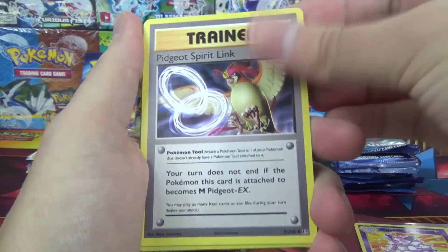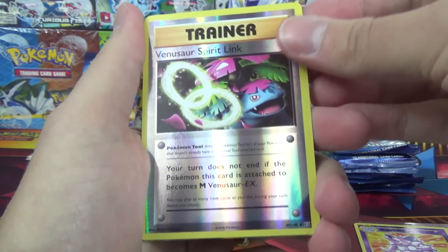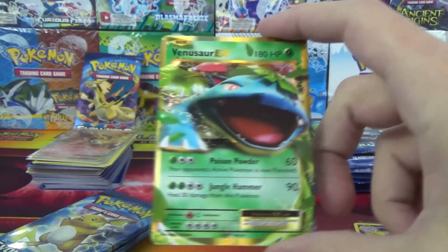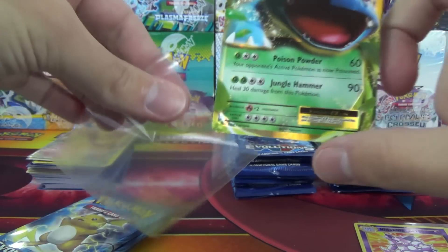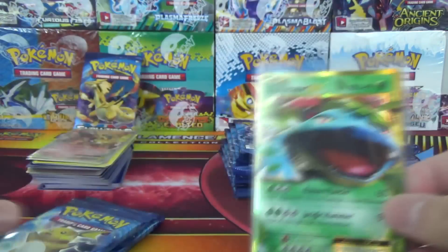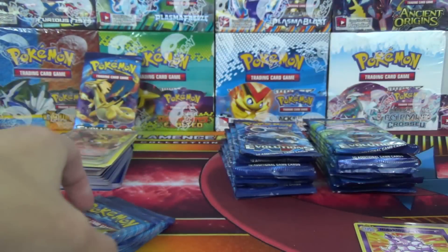Switch, Blastoise Spirit Link, Pidgeot Spirit Link, Venusaur Spirit Link Reverse, and a Venusaur EX. We've got two of the three starters so far as our Ultra Rares — they didn't come in the Venusaur packs like the Charizard did, but all good.